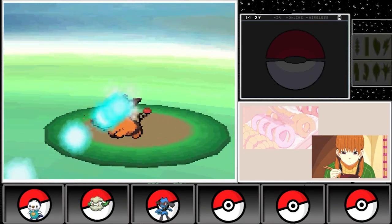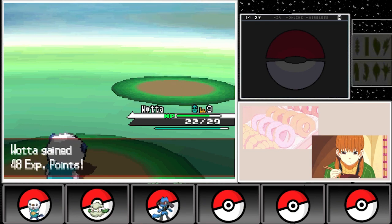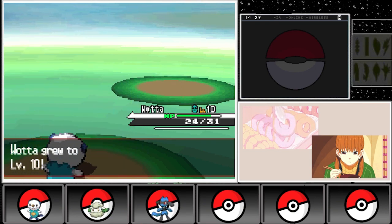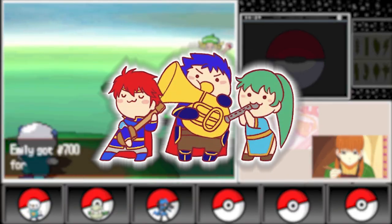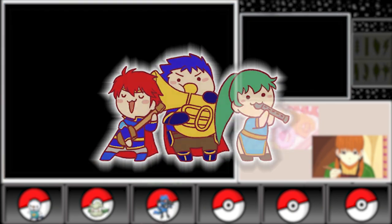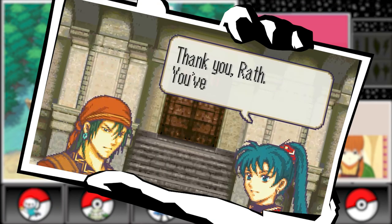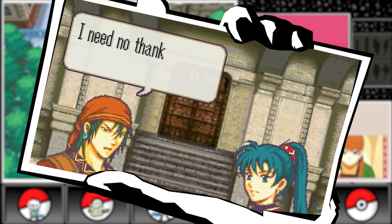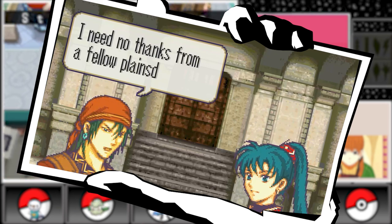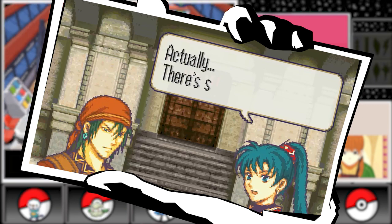In 2003, Fire Emblem: The Blazing Blade, also known as Fire Emblem in the West, marked the series' international debut. This game brought a new cast of characters including the beloved trio of Lyn, Eliwood and Hector, and served as a prequel to The Binding Blade. The Blazing Blade also introduced the concept of support conversations, which allowed players to deepen the bonds between characters, affecting their performance in battles and even unlocking memorable storylines.